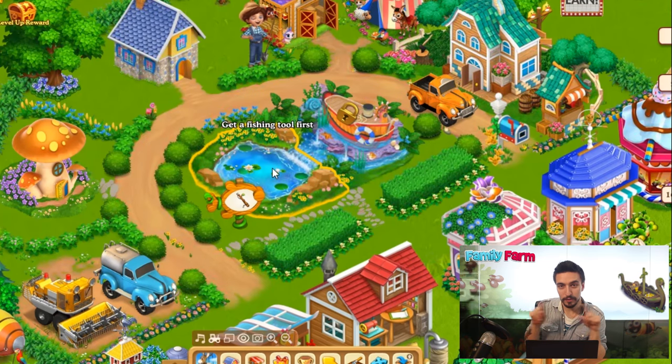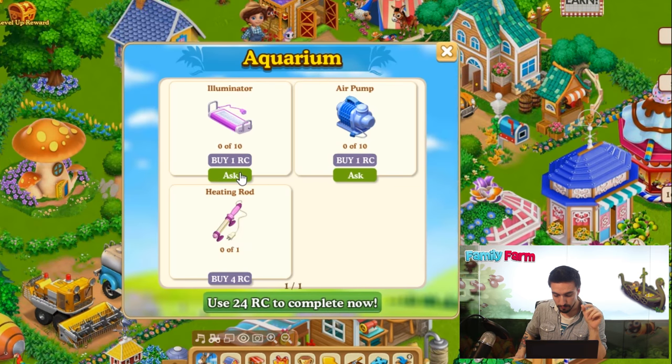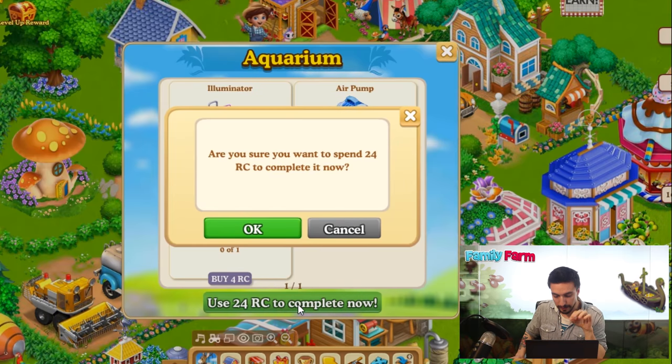If you go to the fish pond, there is a new building next to it. That's the aquarium I'm going to introduce today. We need to unlock it first, so make sure that you pass level 12, your water level. Then you can click on it and you will see the material needed. Most of them are free and you can ask from neighbors. To save some time, I skip that step by using RC.